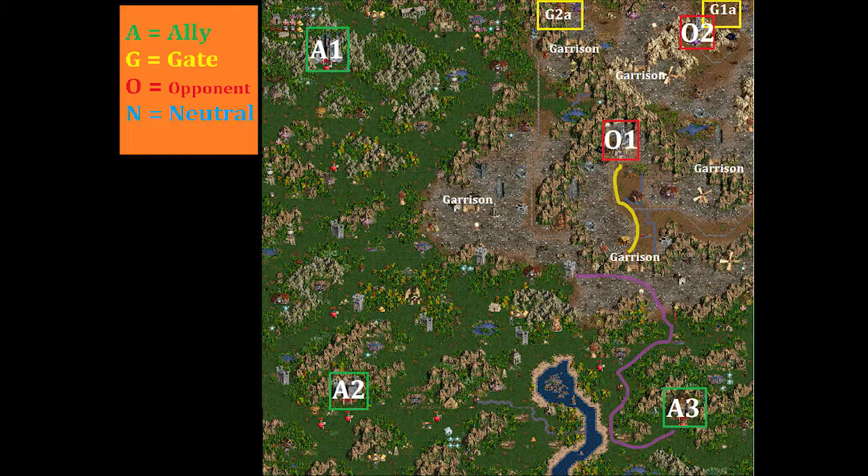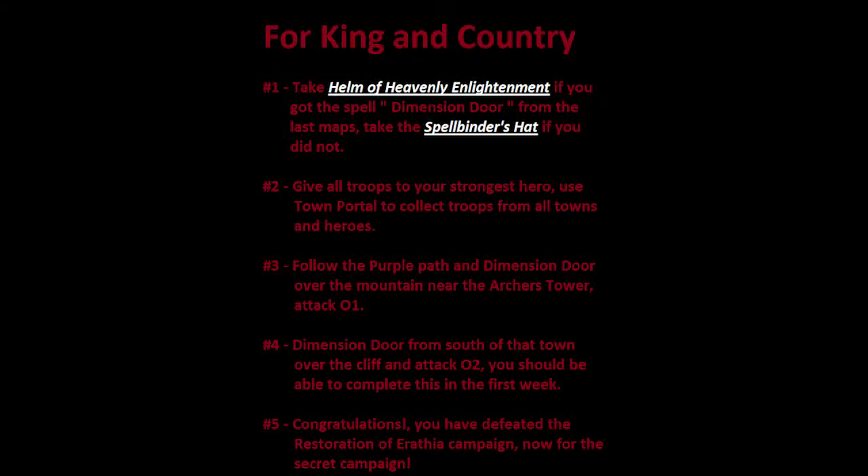This map is pretty anticlimactic, very easy. You're done with the Restoration of Arathia campaign. There's a secret campaign you can get — once you finish this, reload your last save and the secret campaign will be available to you on the screen.